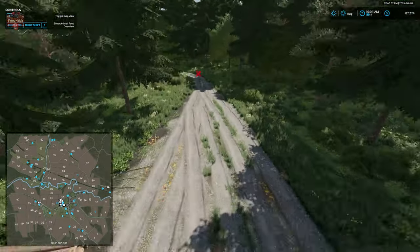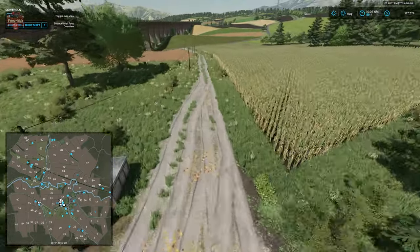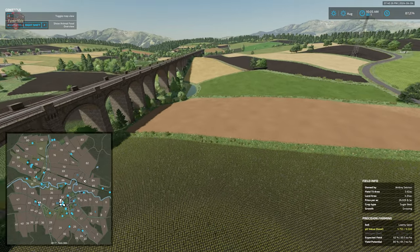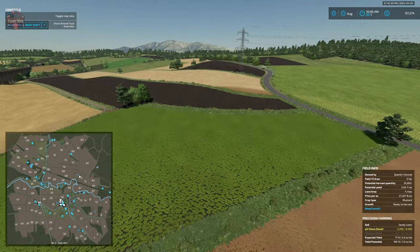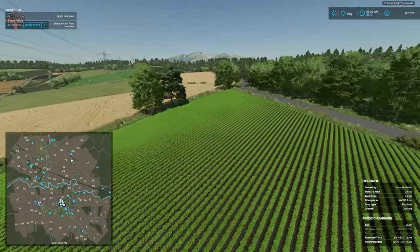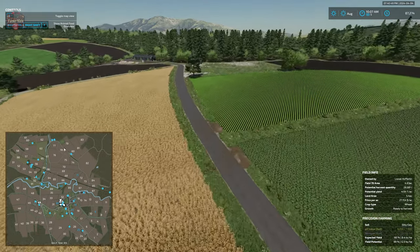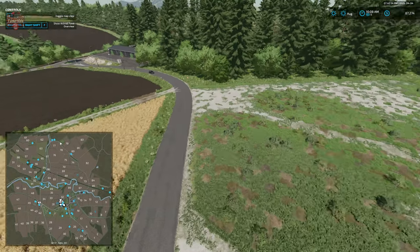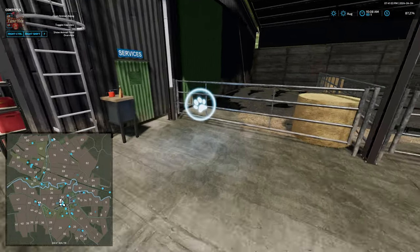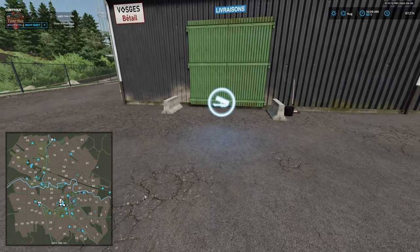The forest dives right into the map boundary — and this bridge is just super, super awesome, extending a fair way across the map. The power line towers do have collisions; for the most part they're not in the middle of fields, other than two of them. Here we have farmland ID 123, a buildable plot. Then here we have our animal dealer and this is going to be our bale sell point at the animal dealer.